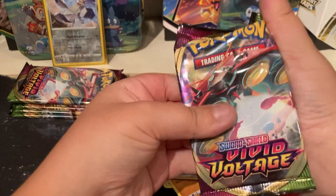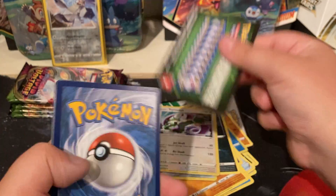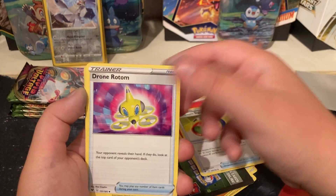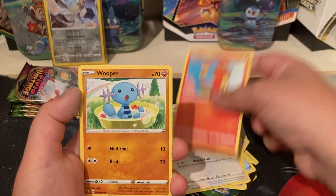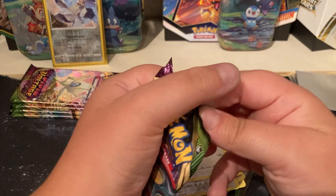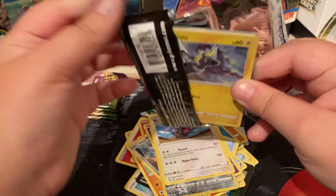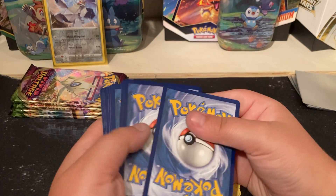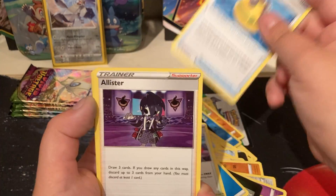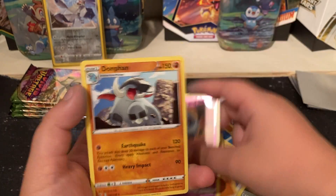Just gotta get the full arts — we win some, we lose some. Dronona, Togekiss, Charmander, Wooper, Meowth, Cottonee, Meowth — and then Alolan Raichu, Bewear, Skiddo, Ferroseed, Hitmontop, Swoobat, and Drifblim.